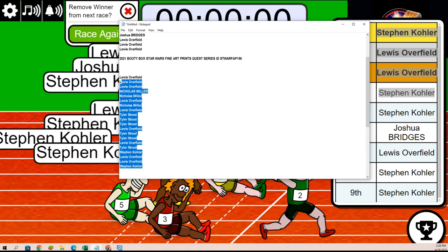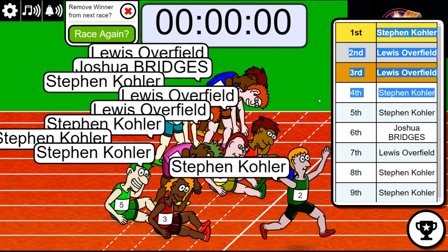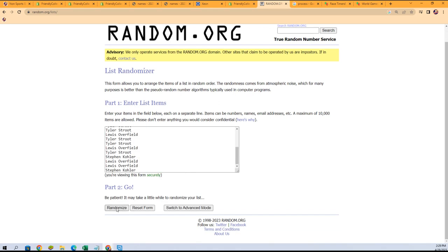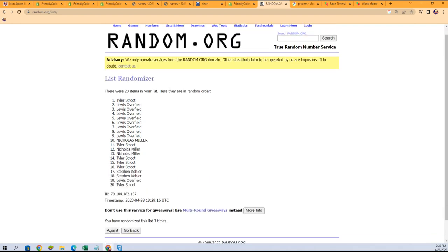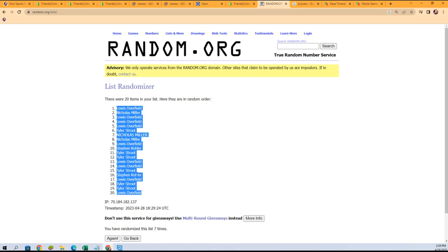Let's go ahead and bring it over here to the randomizer and see who's getting which planet — a Star Wars planet, randomly. Seven times through for the owner names, seven times through for the planets. Lucky number seven — the first random is finished, let's go!